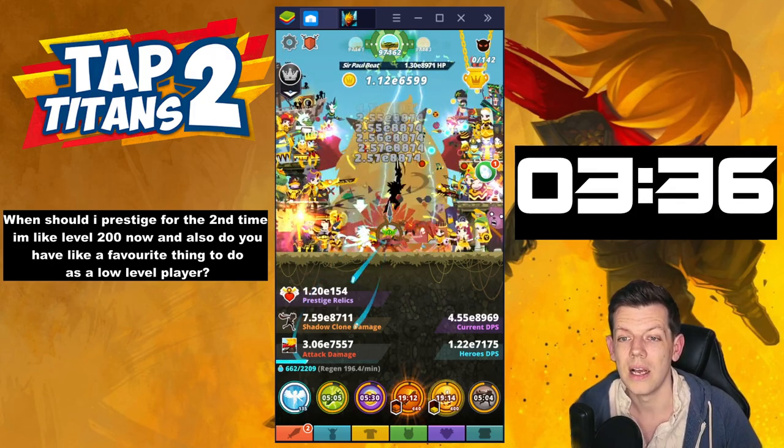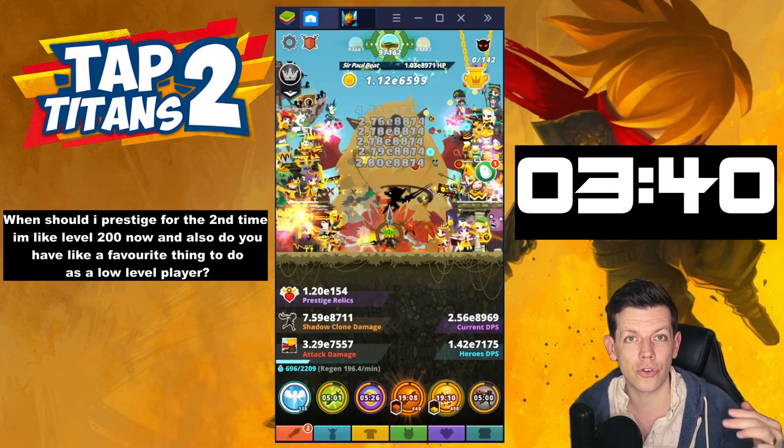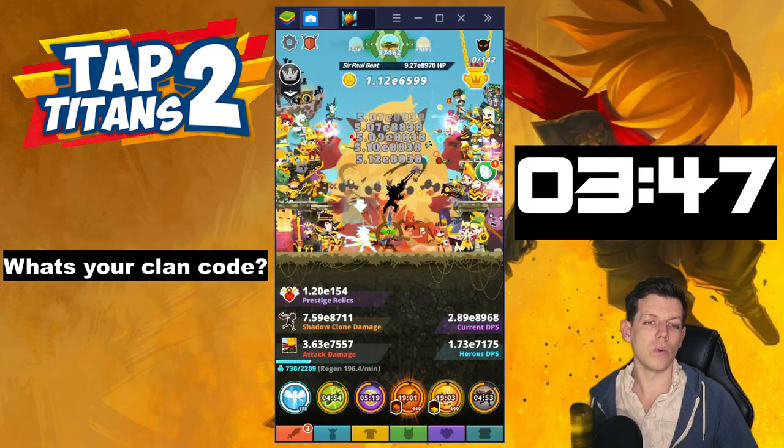What's your favorite thing to do as a low level player? Join tournaments, get first place, but then change my player name to troll the person — like 'you can't catch me' or 'loser' or something like that. Cause I'm sad. What's your clan code? Z3MQI.